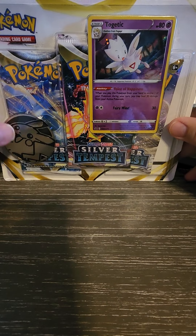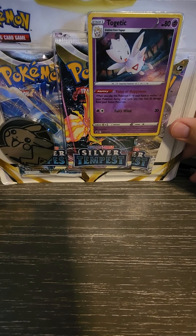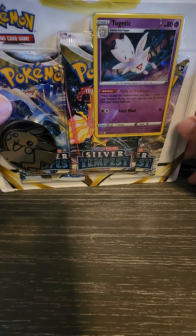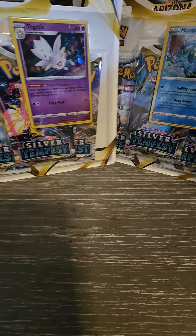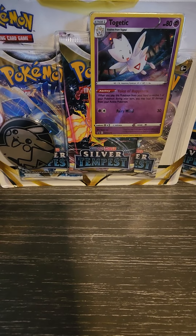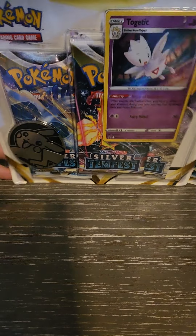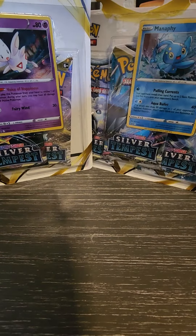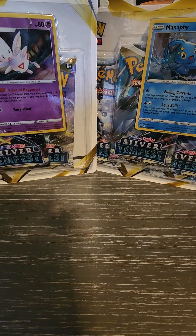So today, the new set Silver Tempest just came out today, and naturally it came out on the day where I went to Target. I've got my hands on two three-pack blisters of Silver Tempest. And as you can see, it also comes with a nice Pikachu coin and some promo cards. So yeah, we're gonna open these today for you guys.